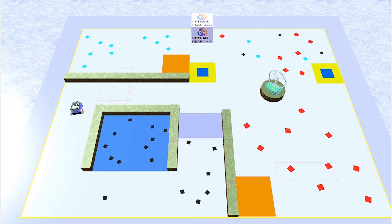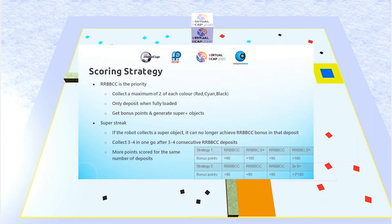One consideration involving quite a bit of calculation was determining how to cycle between depositing sets of RBBCC and when to collect the super objects. Collecting a super object would mean the robot can no longer deposit a full set of RBBCC, meaning a super plus object would no longer be generated afterward. So we determined that the points-maximizing strategy was to deposit three to four consecutive sets of RBBCC, piling up the super objects around the map, and then collecting all of those super objects in one go. As seen from the table below, this strategy is able to score more bonus points in the same number of deposits.